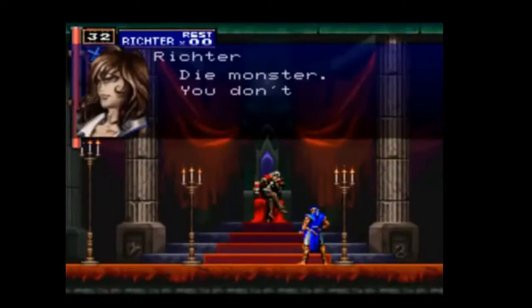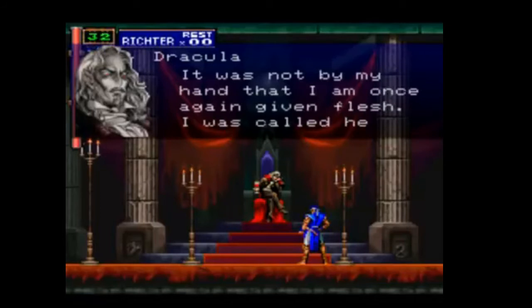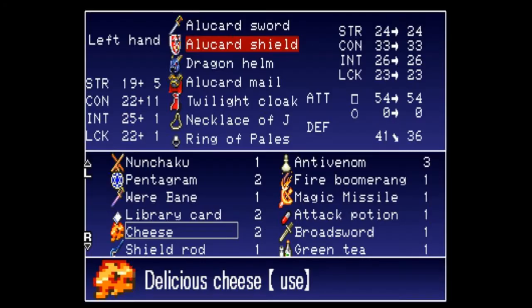Castlevania Symphony of the Night begins with you playing as Richter Belmont, the protagonist from previous Castlevania games, as you fight Dracula themselves — you are powerful and skilled immediately. After that, you start as Alucard, the son of Dracula, storming the castle to confront your father. Again you are powerful, you have high level equipment: armor, sword, shield — but you quickly lose that equipment and are left unarmed, having to collect equipment, artifacts, and skills in order to recover the power you had at the beginning of the game.